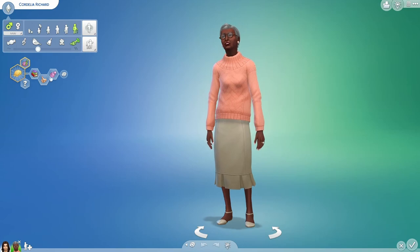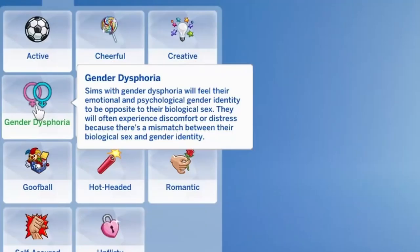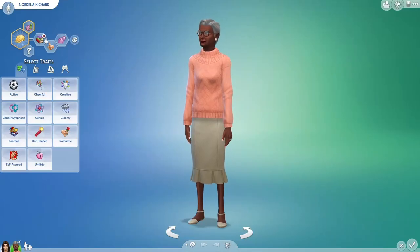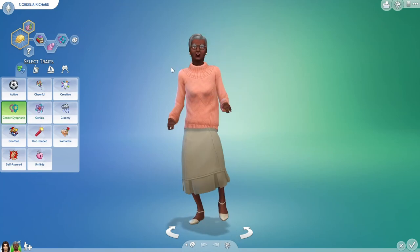What I find interesting about this mod is that you actually have to put it in place of one of their traits — gender dysphoria. Sims with gender dysphoria will feel their emotional and psychological gender identity to be opposite to their biological sex. They will often experience discomfort or distress because there's a mismatch between their biological sex and gender identity. So I'm going to replace one of her traits — I'll get rid of Good and put gender dysphoria in there.